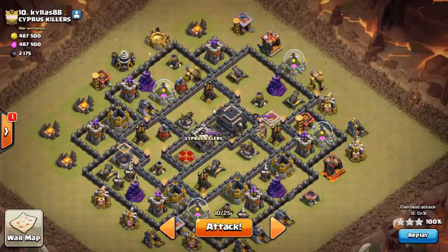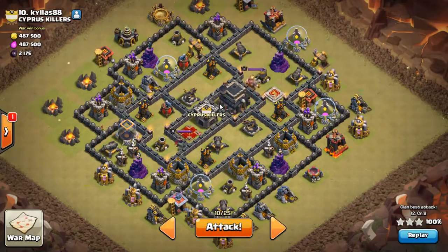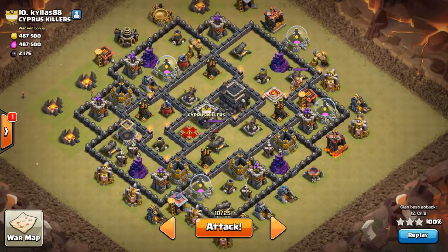Hey, what's up guys, back again with another Valk attack. This is going to be the first — well, I did a few, but low level Valks, low level account versus high level Town Hall 9s. This was the brand new hit on this base. I was actually trying to do a test run for a higher level guy, and I cleaned house — obliterated it. This was a fresh hit, no idea what's in it.